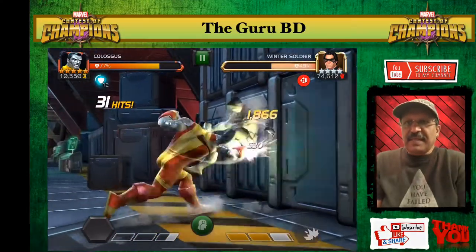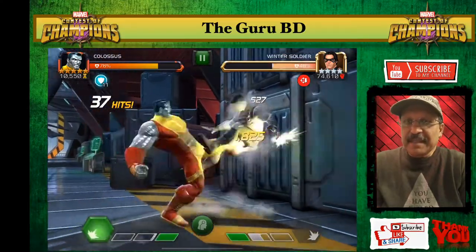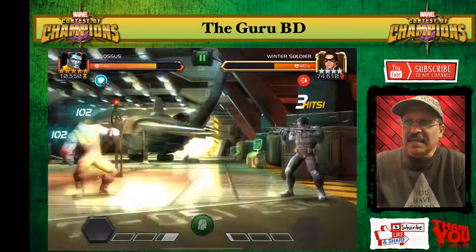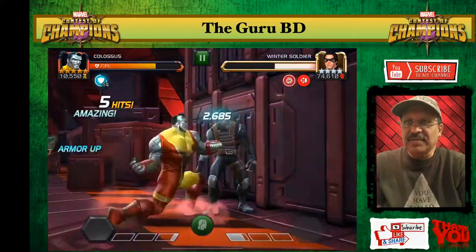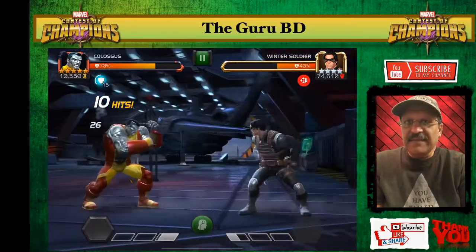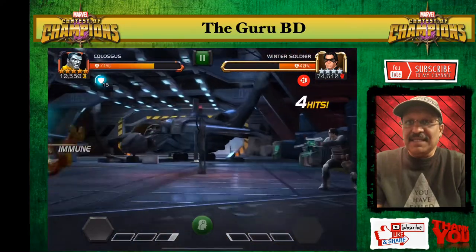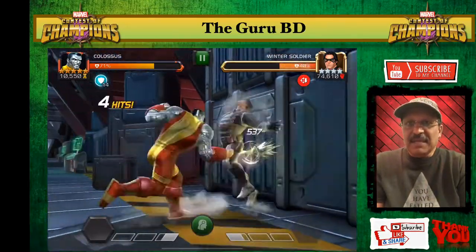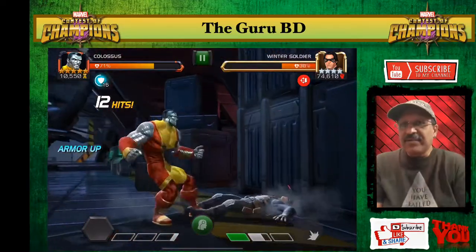Every time I fire off a special attack he gets the next armor up. He goes from 11 to 12, and he actually stuns on the SP1 — I was not expecting that. He's unblockable on the SP2 as well. His special attacks are very fun. I feel he's not just good for defense — he could wreck a lot as an attacker because it takes so much damage to bring him down. He's at 14, now 15 armor ups.